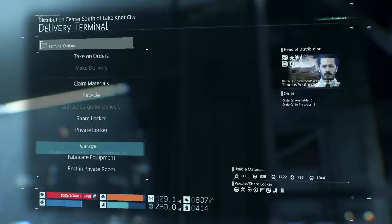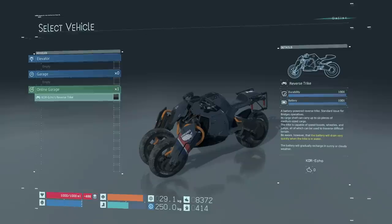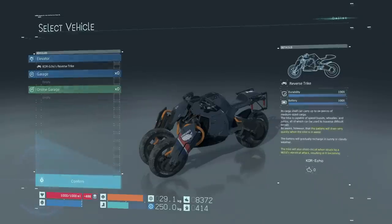Something to bear in mind too: if you have a vehicle parked right next to the delivery terminal, it'll appear as an option to load and unload cargo onto. The same goes for a floating carrier if you have one attached.